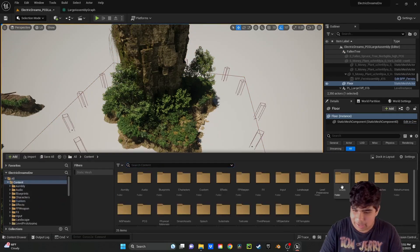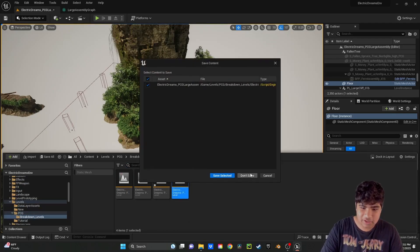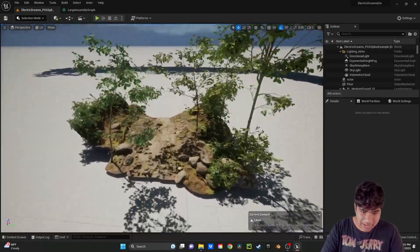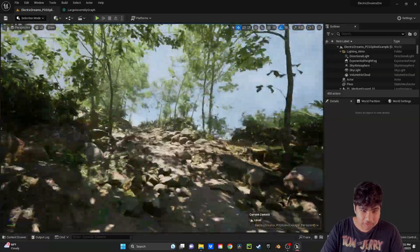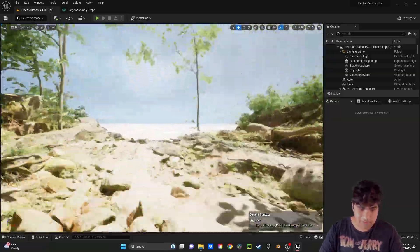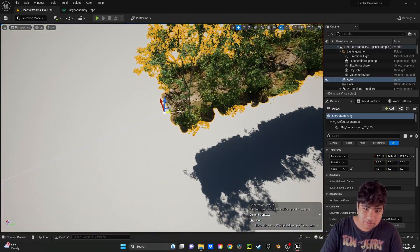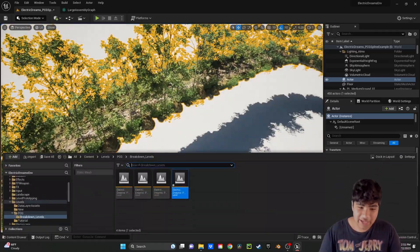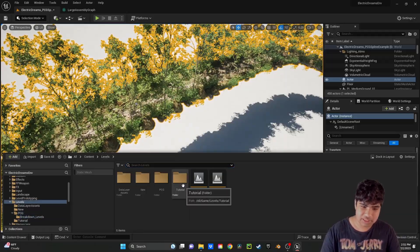Now we can go back to Levels, Breakdown Levels, and here is an example of how we could have a path connected to a spline using PCG. And there we go - a path, completely spline-based, hyper realistic, and super fun to play with. But now that we have all that aside, we can finally start to build some really cool stuff.